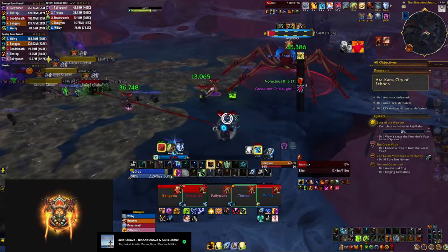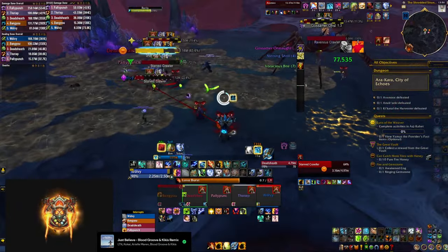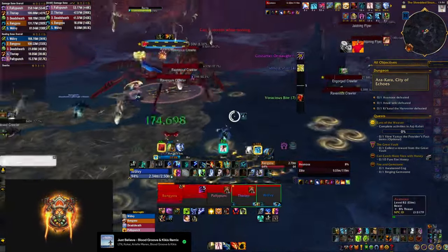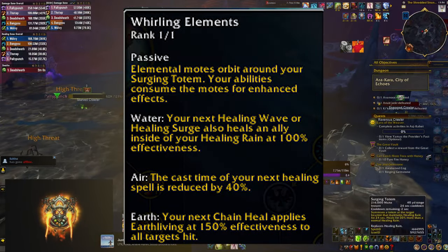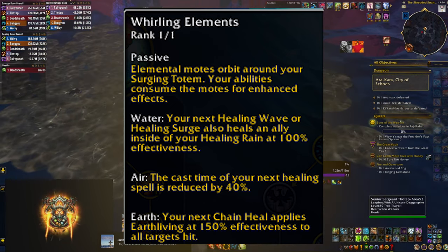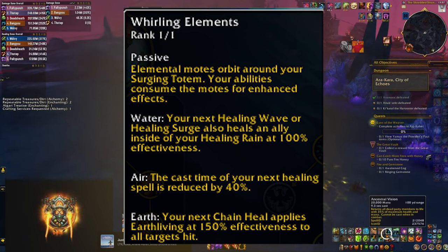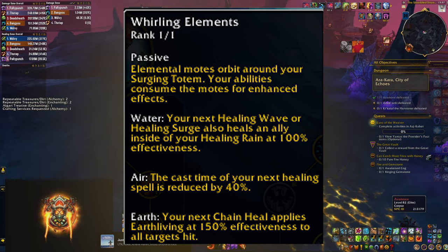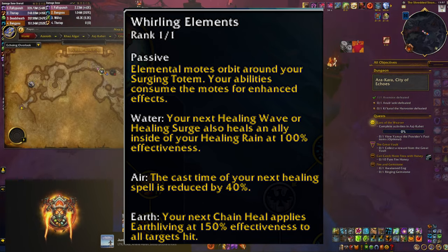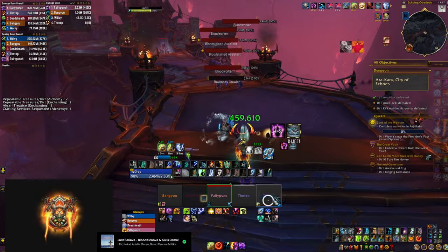Cloudburst needs to be used proactively — you drop it before damage happens — which makes the automatic Chain Heal a little awkward. I'll have a whole separate section on Healing Stream vs. Cloudburst later, but for regular Totemic Mythic Plus keys I recommend Healing Stream Totem. Finally, the capstone talent Whirling Elements gives you 3 buffs when you drop your Surging Totem, affecting both your next single-target healing and Chain Heal spells. You'll likely consume all 3 automatically, as you'll almost certainly cast a Wave or Surge right after dropping Surging Totem.